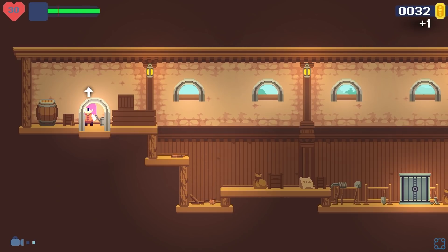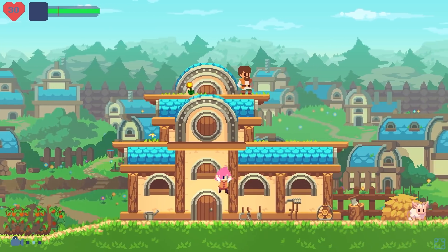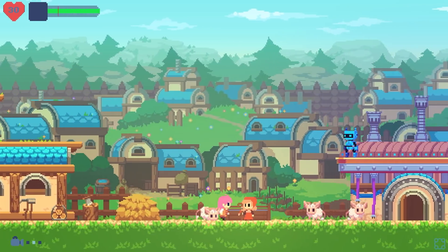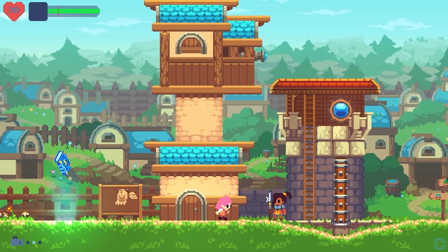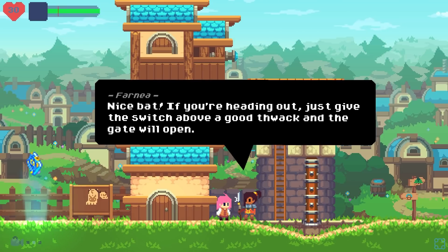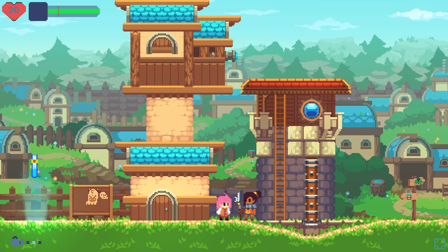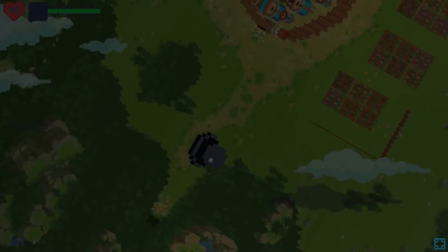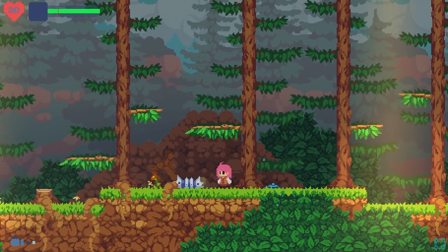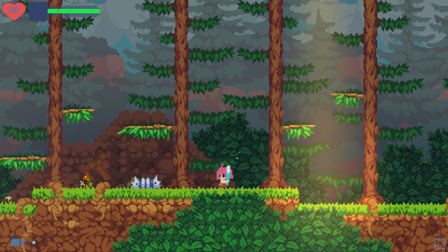This is such a cute game. Everything is just so smooth — the animation and stuff. Oh, I hit a pookie! Well, that one's the one that gets eaten. Nice bat. If you're heading out, just give the switch above a good thwack and the gate will open. Normally switches operate with the slightest push, but stubborn ones in this village are extra stubborn. Wanderer gets bat and immediately tries to hit NPCs — I like to figure out what my limitations are.